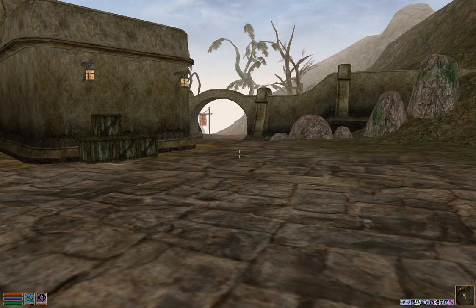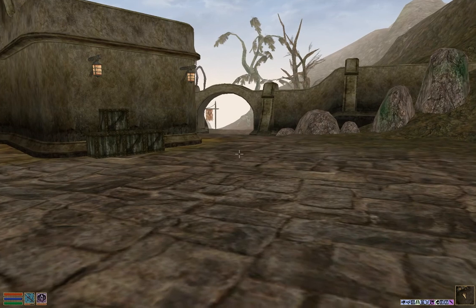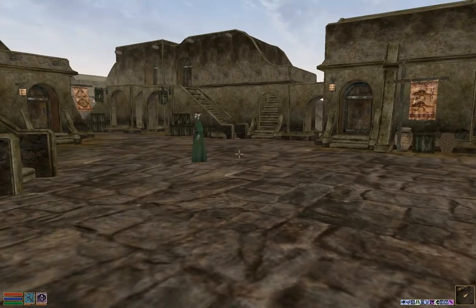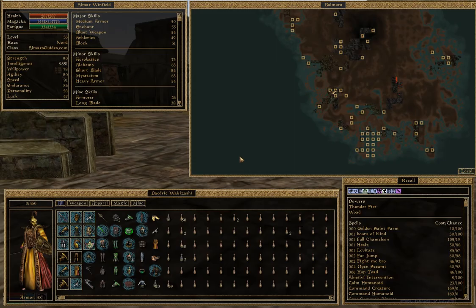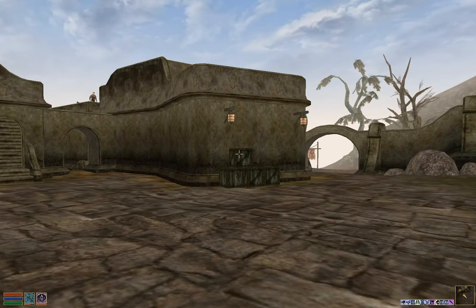Hey everyone, I'm Almar of almarsguides.com and in this video I'm going to show you how to get the Ring of Finaster in Elder Scrolls III Morrowind. This is one of the rare artifact Easter egg rings in the game. I'm pretty sure this ring was made for somebody that died during the production of the game, and I'll talk about that more in route.